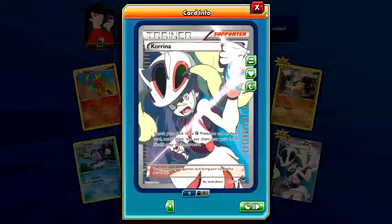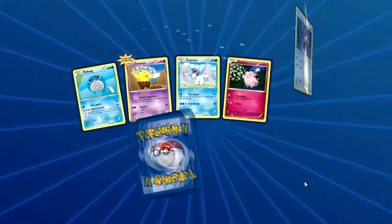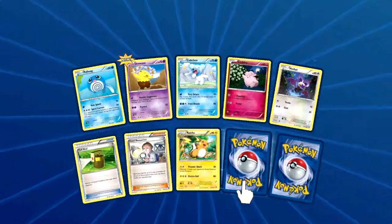Ooh, Karina Full Art! That's my second Full Art trainer card. I got that Lysander on the last episode, I think.